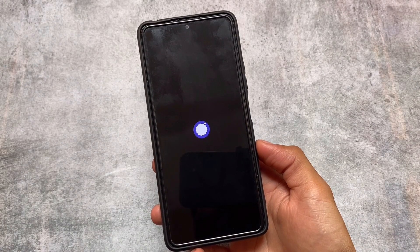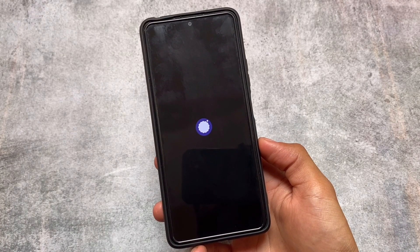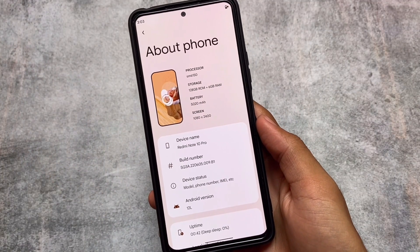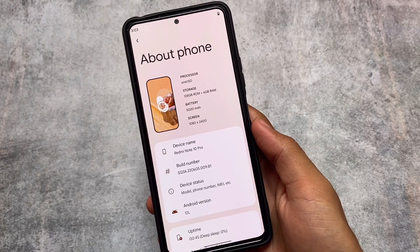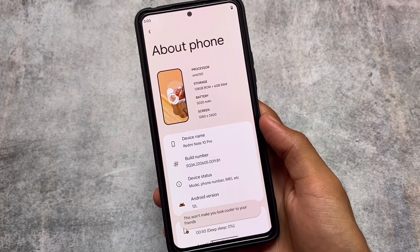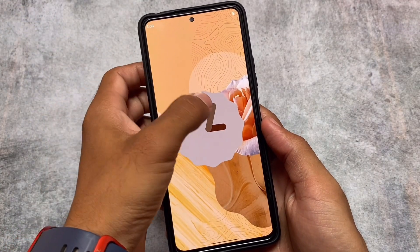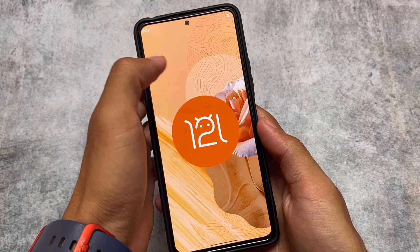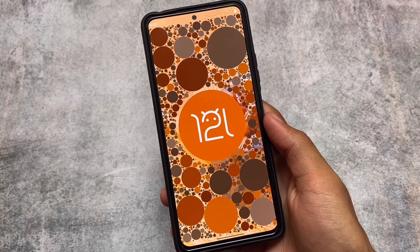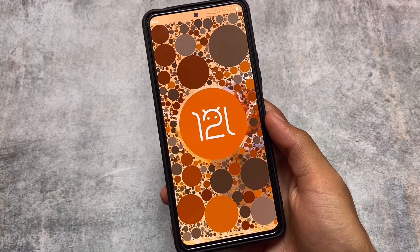The new update is out for this custom ROM — the name is Project Blaze. The first thing in this new update is a new boot animation. Moving on to some basic details: it's based on Android 12L. We have this installed on Redmi Note 10 Pro, or you can install it on Redmi Note Pro Max. It's available for most supported devices, which you can find on their website.